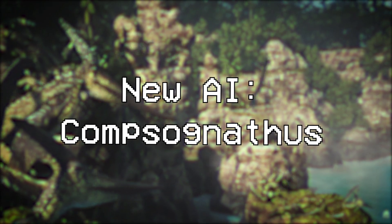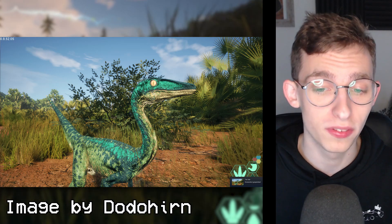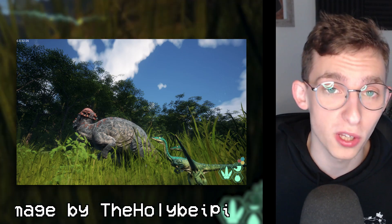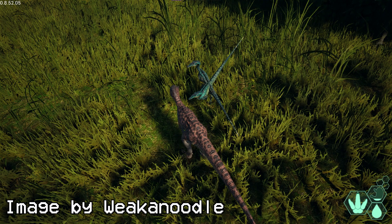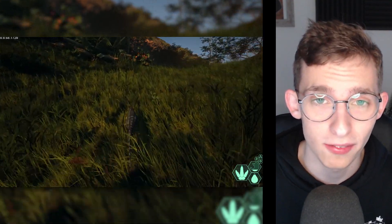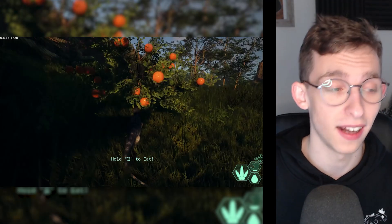Compsognathus is now in the game. It's pretty much the garbage disposal unit of the Isle — if you leave a corpse, a pack of Compsognathus AI will run up to it and eat it as fast as they can, making the corpse despawn a lot faster. It's nice ambient AI. If you can catch them, you can hunt them down fairly quickly. However, this is not a playable dinosaur, and I don't believe there are current plans to make it playable — if it is, it's a later-stage thing.